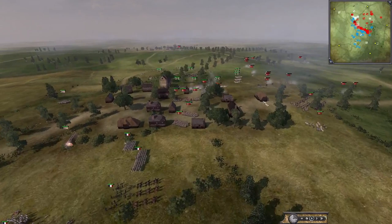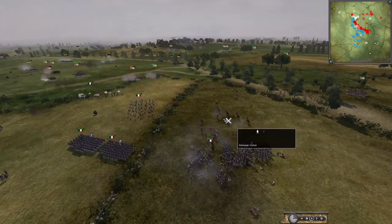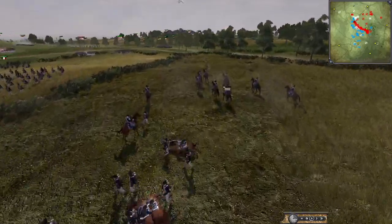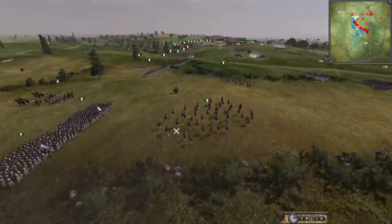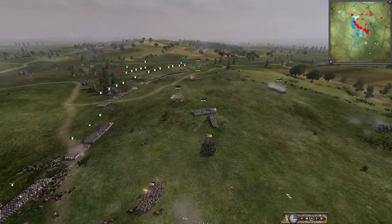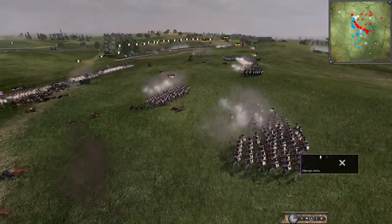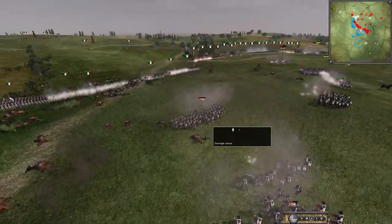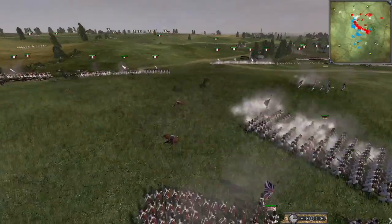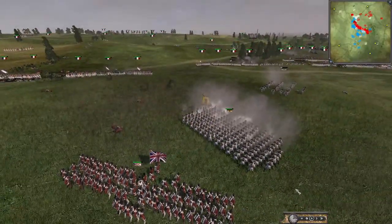Hopefully now with the reinforcements — the French arriving — maybe that can help turn the tide. We'll see. We have got some cavalry here that got routed by infantry. Looks like some Spanish cavalry came forward. It's really chaotic — the battle lines are just scattered. We've got one British shooter behind another. Imagine there's friendly fire going on here. I don't know what's going on — it's the messiest battle I've ever seen.